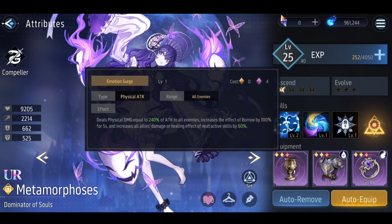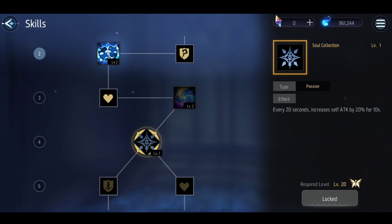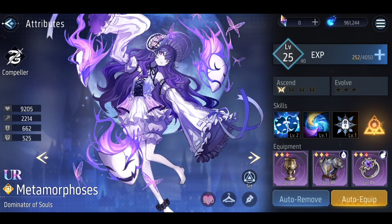However, the increased next skill damage buff for Metamorphosis herself will only apply to Emotion Surge, because the buff gets used up immediately by the damage of that skill. So realistically you're dealing 240% damage with an additional 60% boost simultaneously — technically 300% of attack to all enemies, though it's not quite that since it's a percentage increase on top. Her passive gives her an attack buff every 10 seconds, which is pretty straightforward.